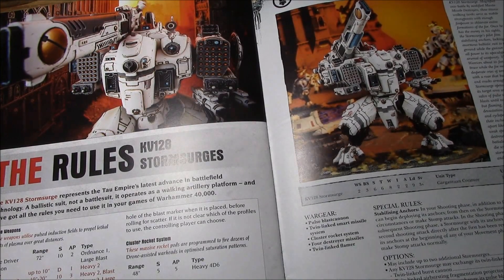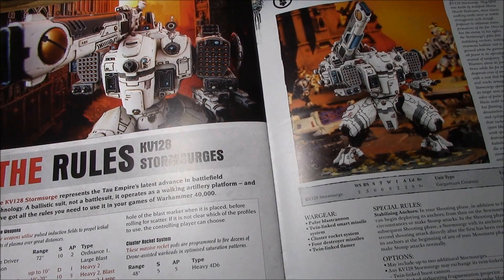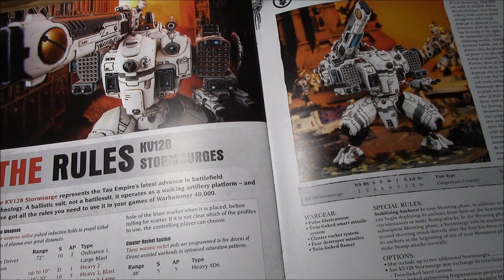It can take three items from the support systems. With the current codex it can take a shield generator and an Early Warning Override for interceptor. But by the time you add the useful gun — the Pulse Driver Cannon — the shield generator, and the Early Warning Override, you're up over 400 points. I think it's better with interceptor, especially when a drop pod comes close — dropping that 10-inch AP2 blast or large blast on something like Grav Centurions that just drop-podded right in front of you.